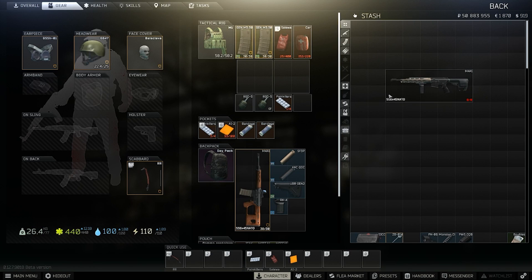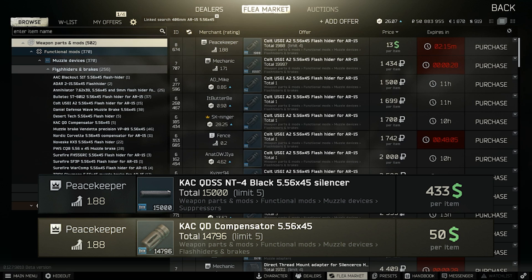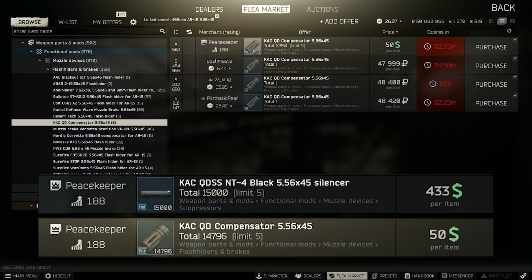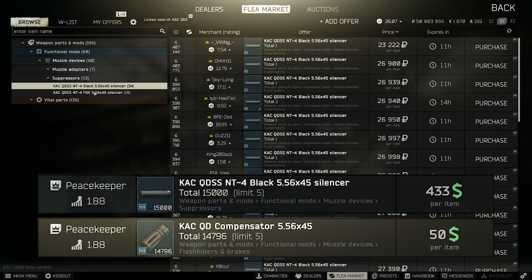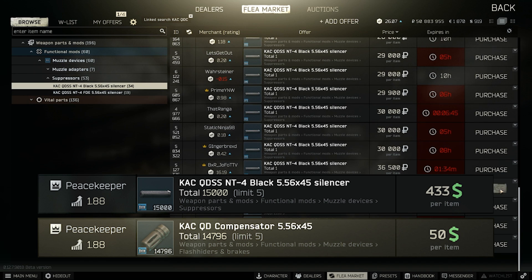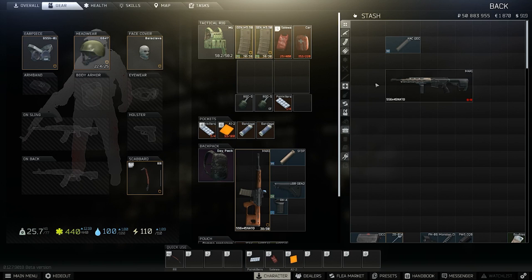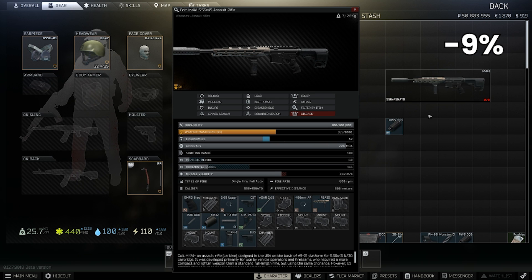For a suppressed version we can go for the KAC compensator and the KAC QDSS from Peacekeeper. The KAC comp is very cheap from traders but quite expensive on the flea market, however the suppressor is almost always cheaper on the flea despite costing a lot from Peacekeeper. The issue with this combo is it's relatively expensive just for suppressing the gun, and together they have only 9% recoil reduction which is worse than the PWS CQB and costs more.